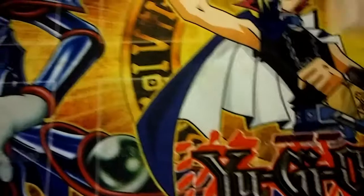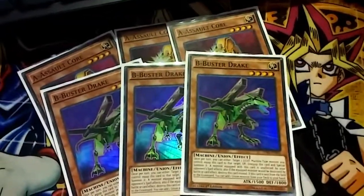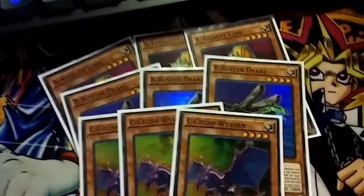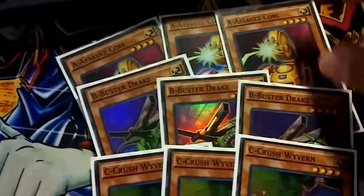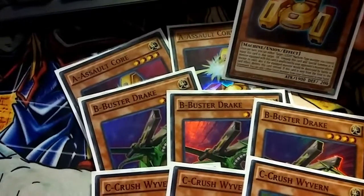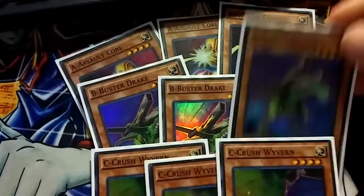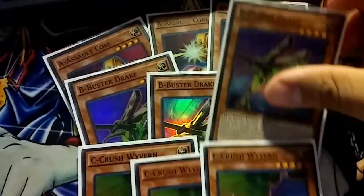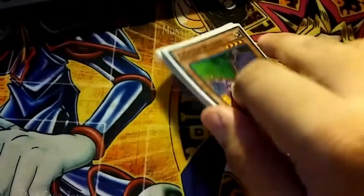First, you're going to want to play your triple A, triple B, and your triple C. Pretty standard — they all do their own thing. Assault Core, when it's sent to the graveyard, lets you add a Union Monster from your graveyard to your hand. Buster Drake, when it's sent to the graveyard, lets you search. And C lets you special summon from your hand. Pretty much the heart and soul of the deck.